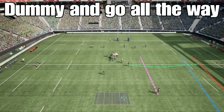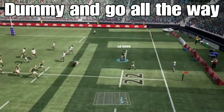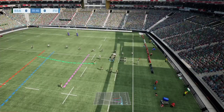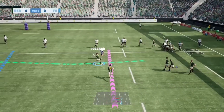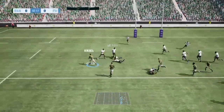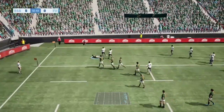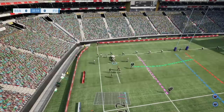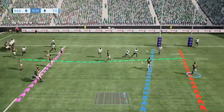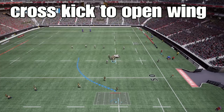The next one is the dummy and go — one of my favorite set plays, and if executed correctly it looks absolutely fantastic. The main idea was for the fly-half to go on his own and score a try, but I've been finding it really difficult to do that. So for this example I used it like this, and it works pretty well. If executed correctly and on the right side of the field it will turn into some points for you.